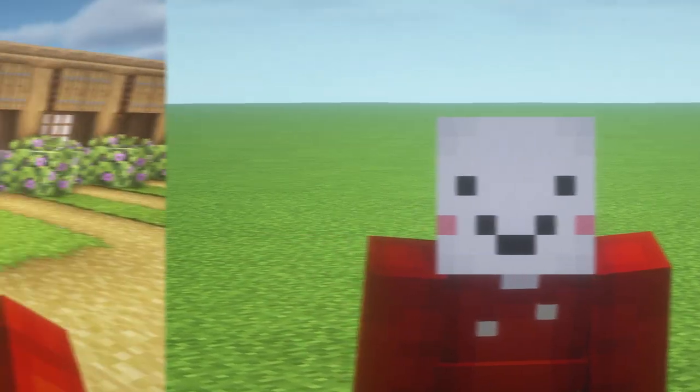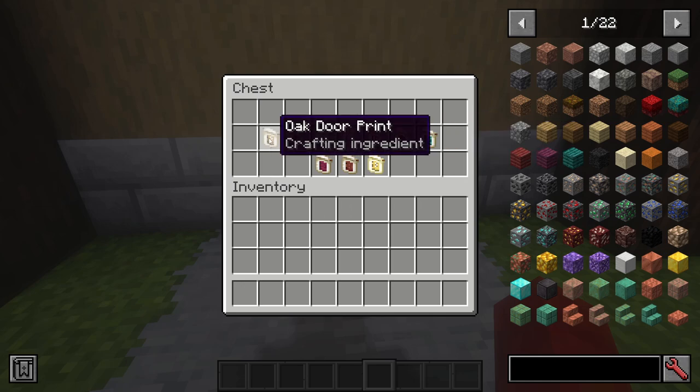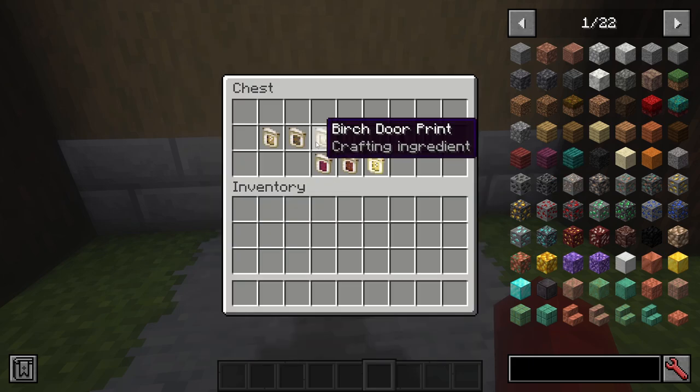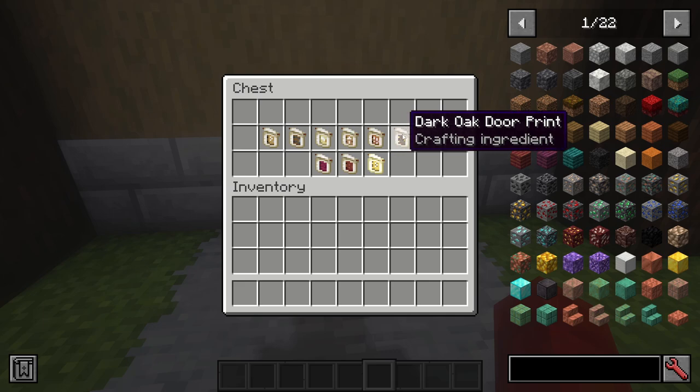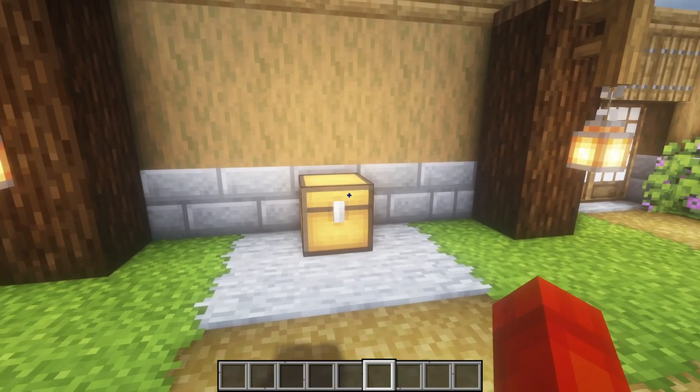What we are going to begin with is the door prints, which give you the ability to make doors — like the oak door design — but in other wood variants, which is really cool. You can make classic doors but from other wood types. This goes for all the vanilla door types, and they are made with just a single door in the middle of the door print you want, with four paper around it. But those are all the door prints — that's actually the boring part.